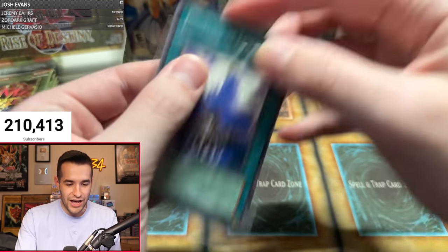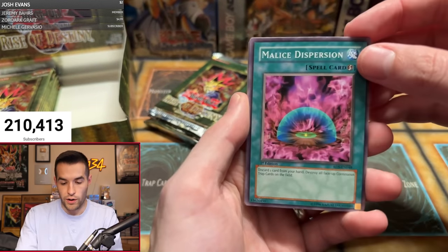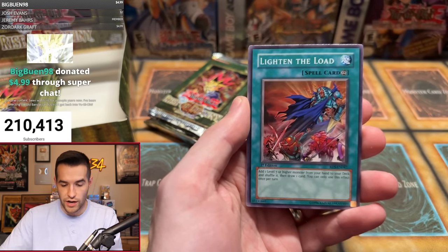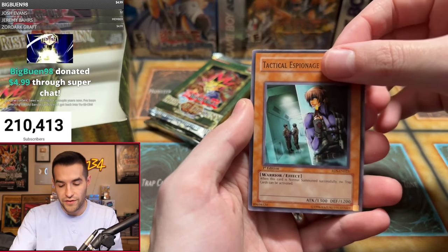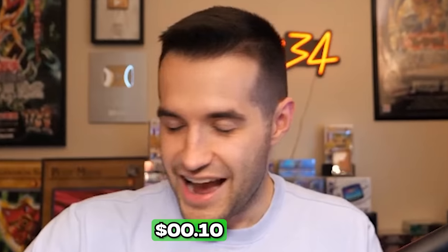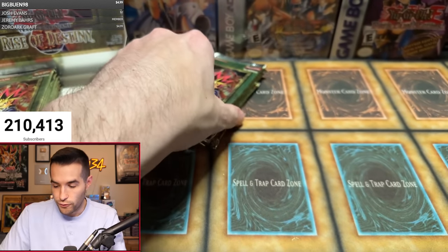Pack one ends with an Ekkles of Command — another miss. Pack two: Malice Dispersion, Invasion of Flames, Foxfire, Ballista of Rampart Smashing. We hit 200 likes — a load has been lifted! Lighten the Load, Harpy Lady 2, Creeping Doom Manta, the Expert, and a Team Trap Disposal Unit. That's like half the box and we've had one foil. This is not good.